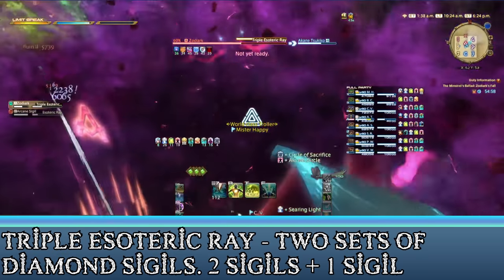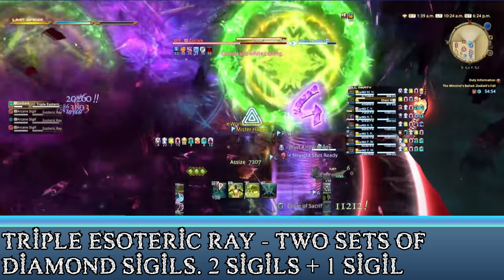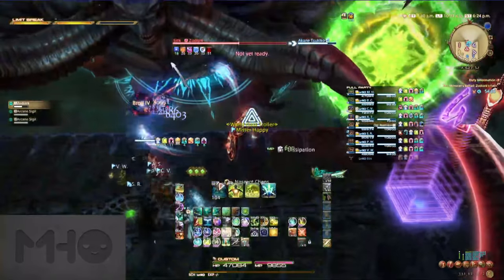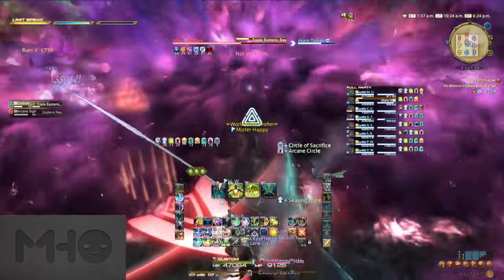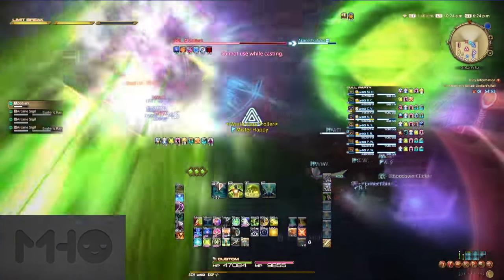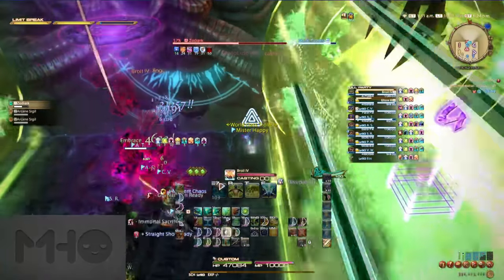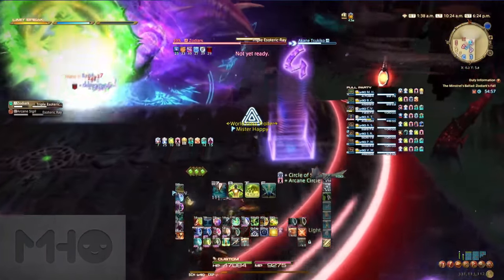As the third star pattern is coming down, Zodiark will use Triple Esoteric Ray. This summons two sets of Diamond Sigils from his direction — a set of two and then one on its own. You'll need to watch which of them spawns first and not stand in front of them, then dodge into the area they blast after they go off. Sometimes the final eclipse safe spot is right in front of the first sigil, so being mindful and getting out of the way is key. Recommend shielding close to the end of the eclipse downtime to help people in case they're hit, and don't forget the tank is taking autos during this too.